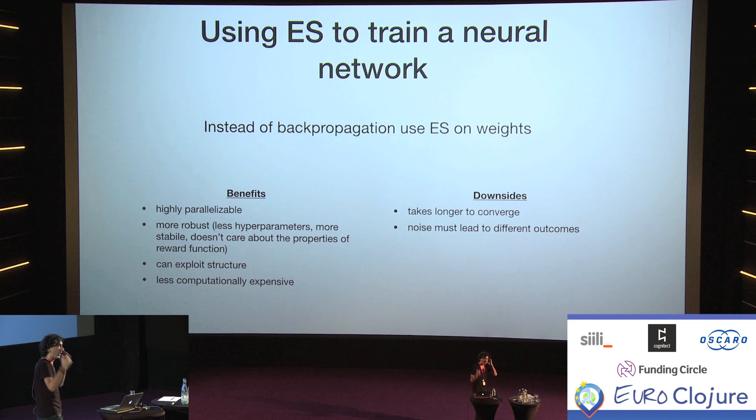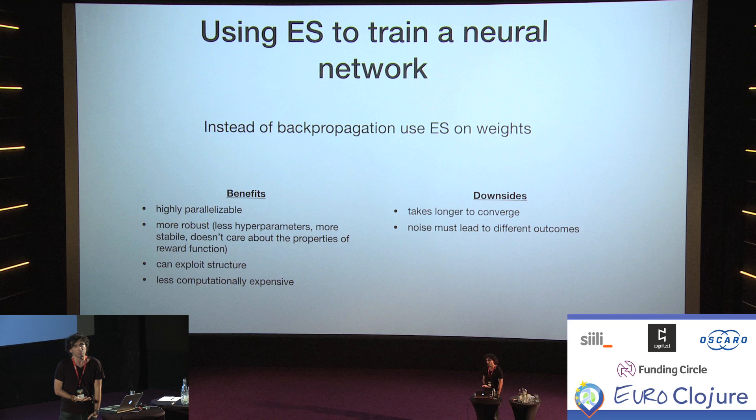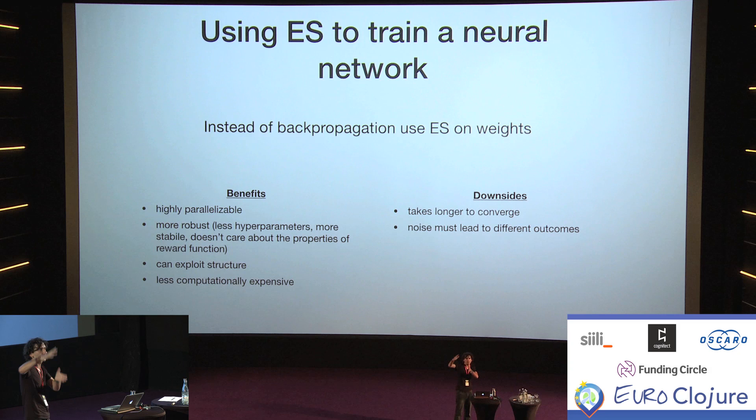When using an evolutionary strategy to train a neural network, the core idea is that instead of using backpropagation, we use the evolutionary strategy on the weights. Normally you would send your data through the neural network, get a result, look at the error, and slowly propagate that error back — this is called backpropagation. It has numerous problems: it requires that your fitness function is more or less continuous and well-behaved, and the deeper your network, the more problems you have because the information gets more and more lost as you traverse the network back.